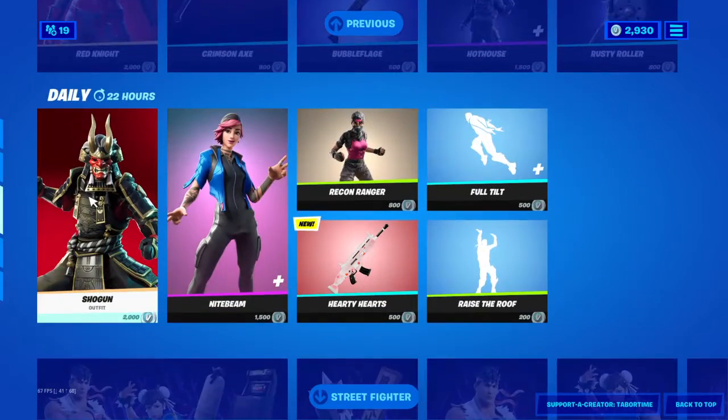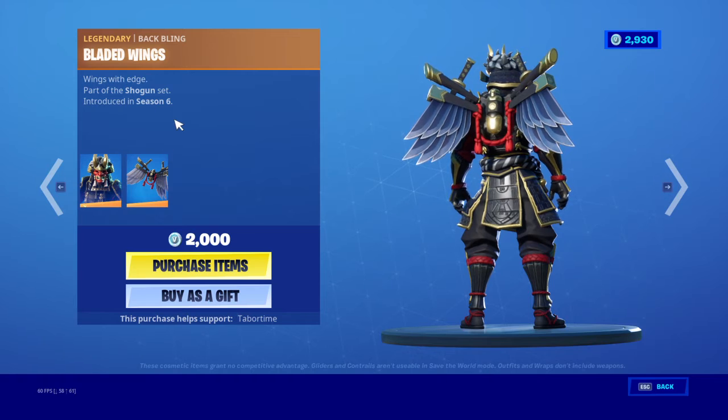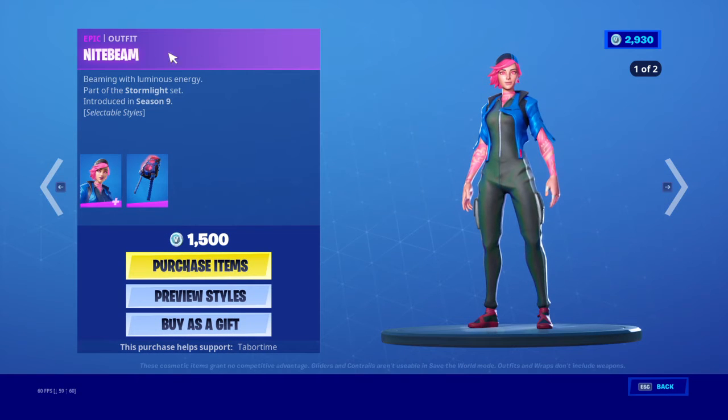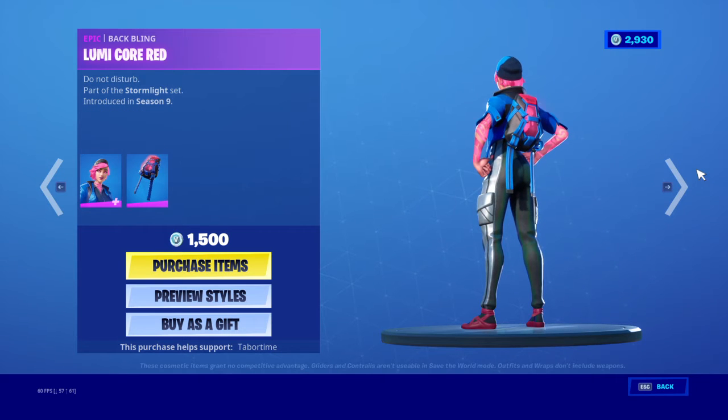The Rusty Roller is back. That's pretty good for the second feature. Shogun's back with the back bling Bladed Wings. Night Beam is back — the 'Don't Start Now' skin, as I call it — with the back bling Lumi Core Red.